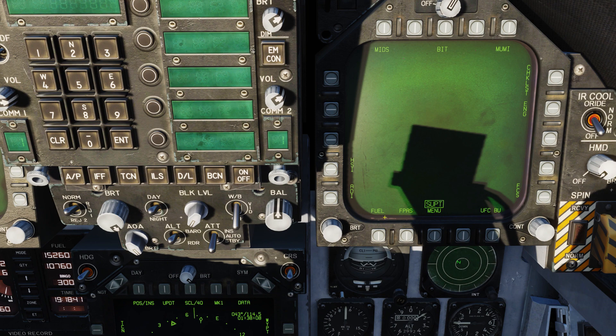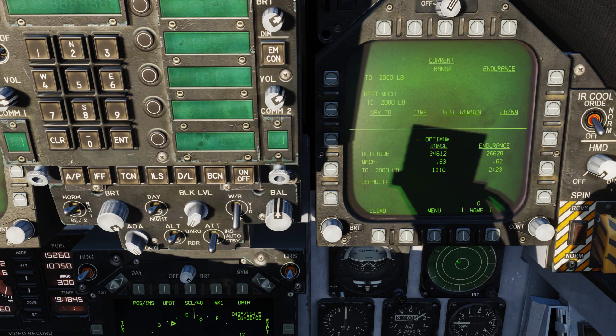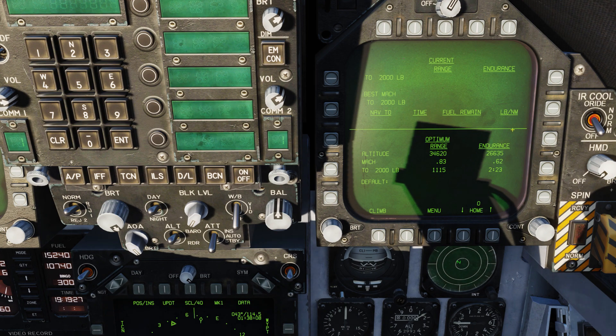Now let's go back to the support page and look at the FPAS, or Flight Performance Advisory System. We're going to start by talking about the climb setting — this is probably one of the most misconstrued things I've seen. The climb advisory does not tell you the most fuel-efficient climb; it is merely telling you the best speed to climb at given the aircraft's current weight and altitude. It is dynamic and will change as we go. Everything up top is current; everything down below is optimum.